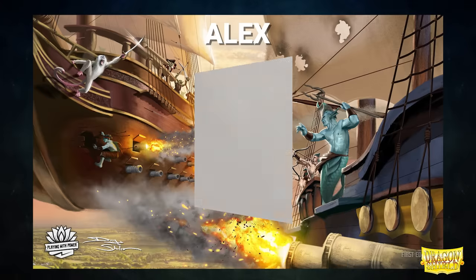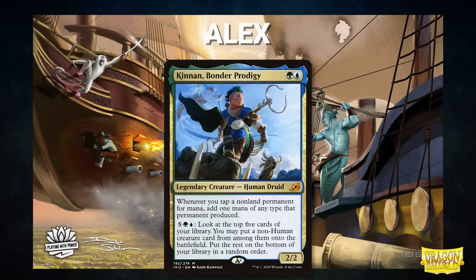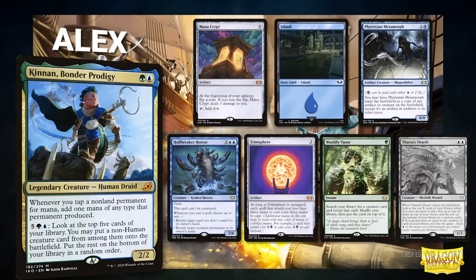After that, we have Alex, piloting Kinnan, Bonder Prodigy. This deck seeks to resolve its commander, ramp on mana, and win by flipping massive creatures onto the battlefield. Alex's opening hand contains a Mana Crypt, Island, Phyrexian Metamorph, Hull Breaker Horror, Trinasphere, Worldly Tutor, and his London Mulligan into a Thassa's Oracle.